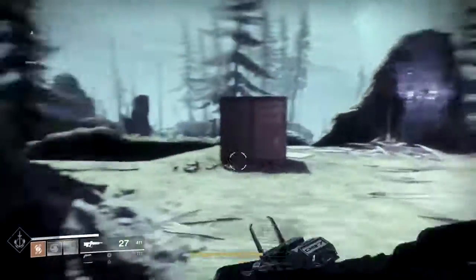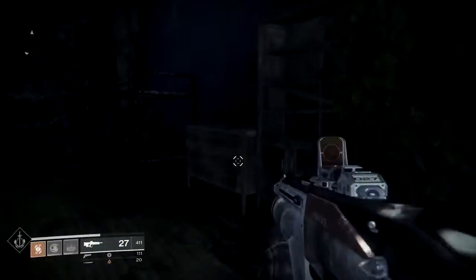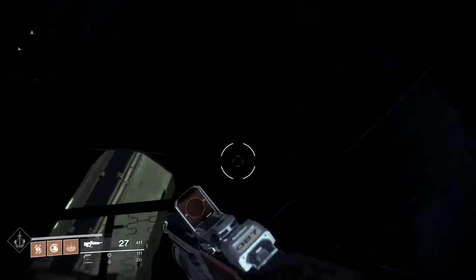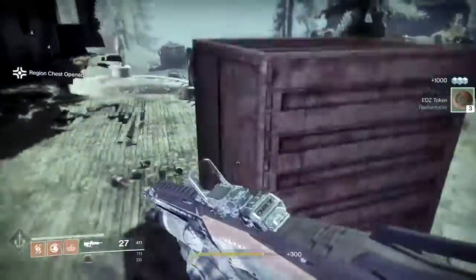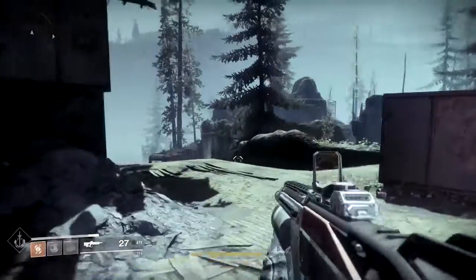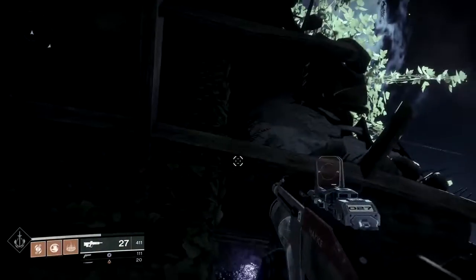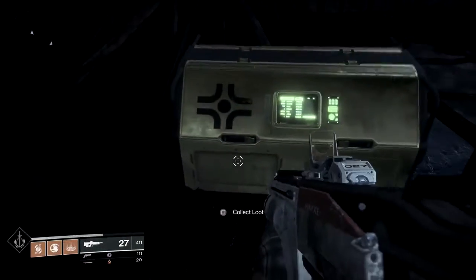Next up, regional chests. There are a lot of them and they are all hidden — kind of like golden chests from Destiny 1, but always very well hidden. The symbol on the left side of the chest is the symbol shown on the map, because these chests are actually shown on the map so you can find them. But even though they are shown on the map, it might still be hard to find them, just like Lost Sectors.